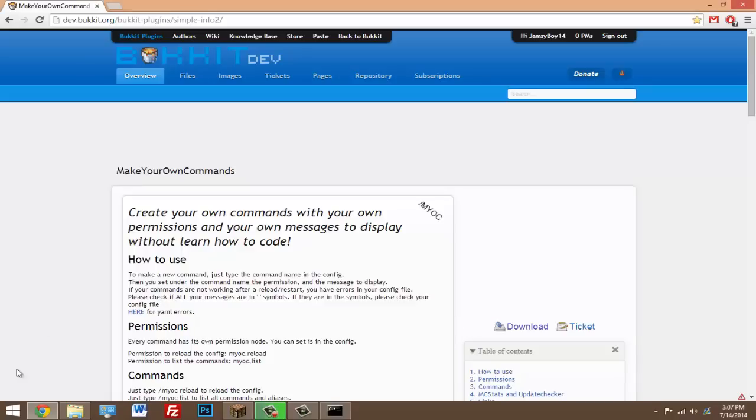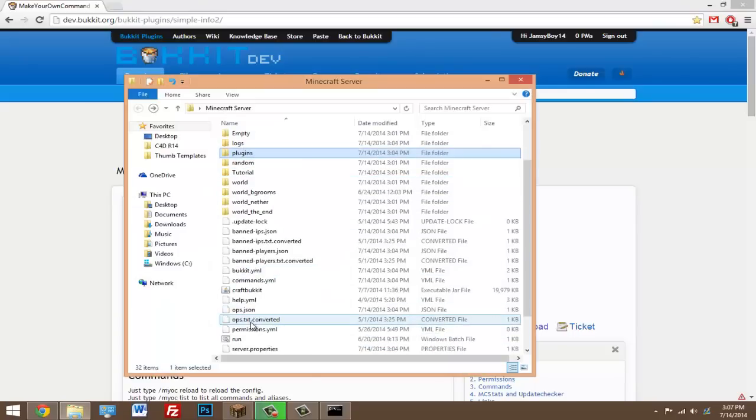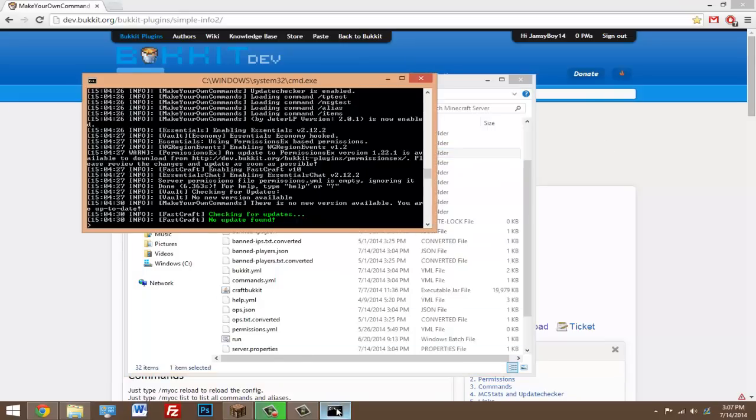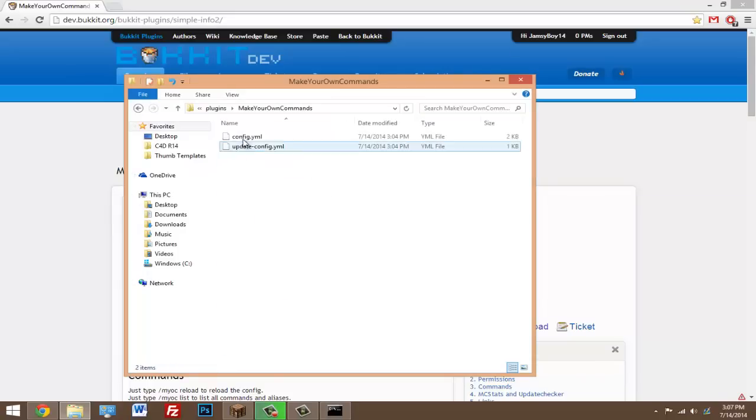Just download this plugin and drop it in your plugins folder. Once it's in there, go ahead and start up your server. Once your server is started up, go ahead and open your plugins folder — you should see the new folder called Make Your Own Commands, so open that up.